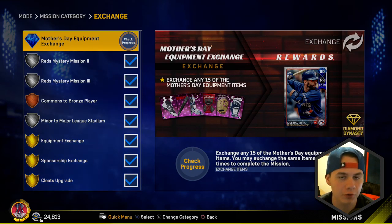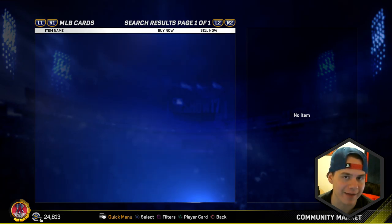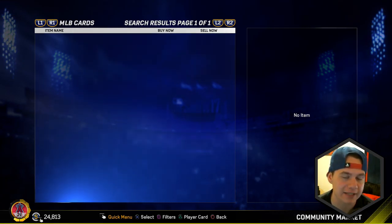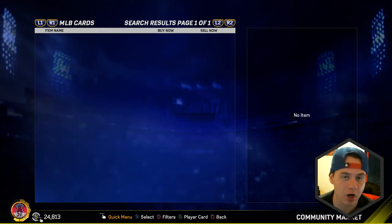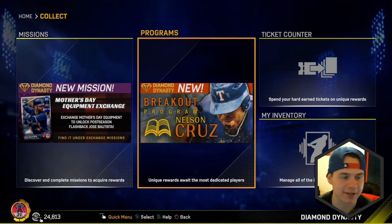You can see that you can exchange any 15 of the Mother's Day equipment items for Jose Bautista. He's a 90 overall diamond 2015 postseason card. This could be really good - I want to see his stats, but unfortunately he doesn't look like he's sellable in the market or nobody has him yet. Just know he's a 90 overall diamond and you can get him by exchanging Mother's Day equipment items from the Bases Loaded packs, or you can buy those equipment items on the community market.